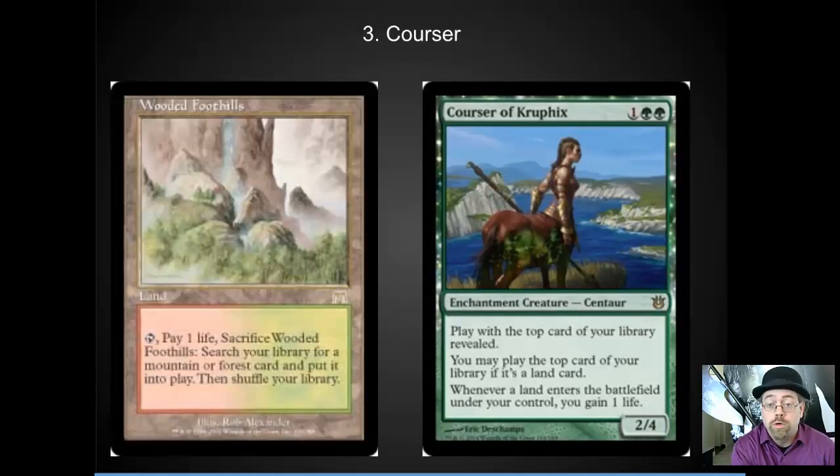In the number 3 spot, I've got Courser of Kruphix. This is a lot like Sensei's Divining Top — you get a little bit less information, but it's very important to hold those Fetchlands for later in the game so that you can shuffle away the things you don't need and have more access to your answers. Courser doubled in price once the Fetchlands were announced, and it's not by accident — this combination is amazing. It also saves you life, because you're going to gain a life when the Fetchland comes into play; you lose one, but then you gain one when you get the land. It's a reason to keep those Fetchlands until you've got Courser out so you don't get blown out by aggro decks.